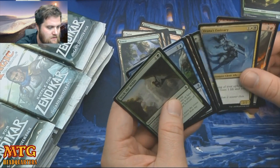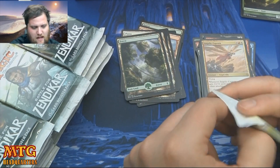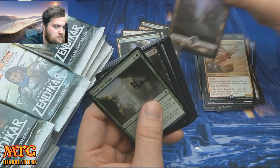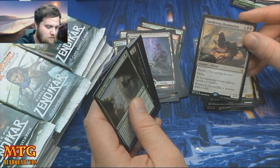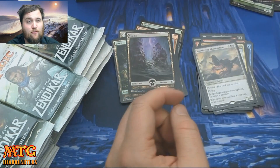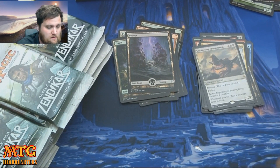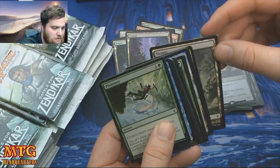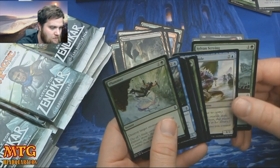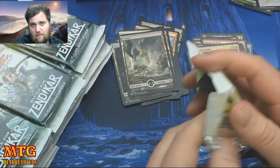Drana's Emissary is pretty good. I'd rather see Angelic Captain in pack three — you can't really take it pack one, it seems really crazy but it's not that good. Smothering Abomination works great in the green-black sac deck in draft — it's still a 4/3 flyer for four which is good, and if you have a bunch of Scions it's very good. Dust Stalker — very good, but three toughness makes it not so great. I'd rather take Ruination Guide, speaking from a pack one pick one.